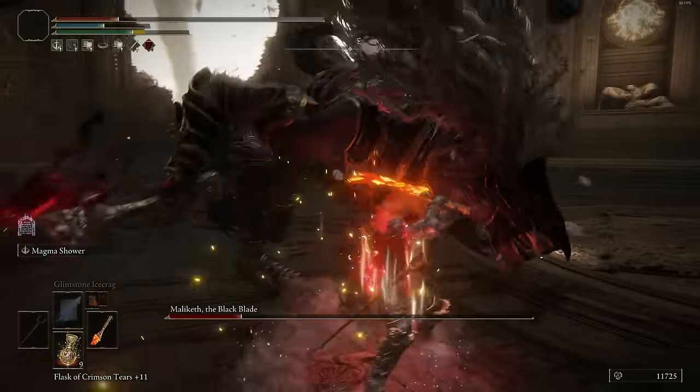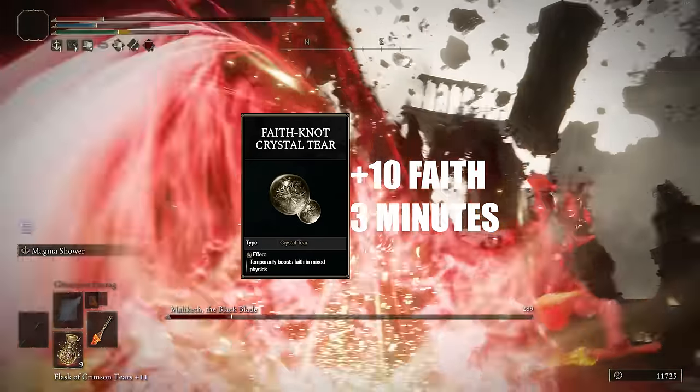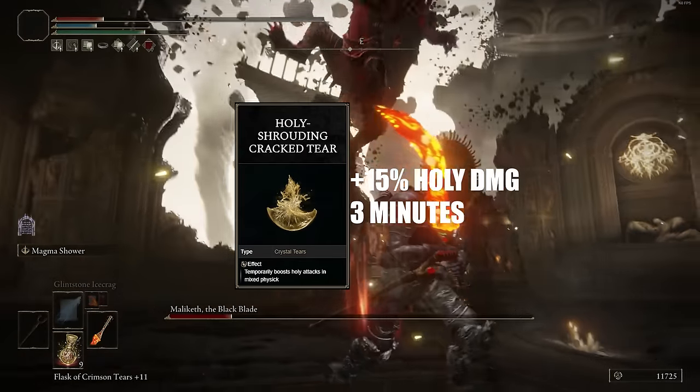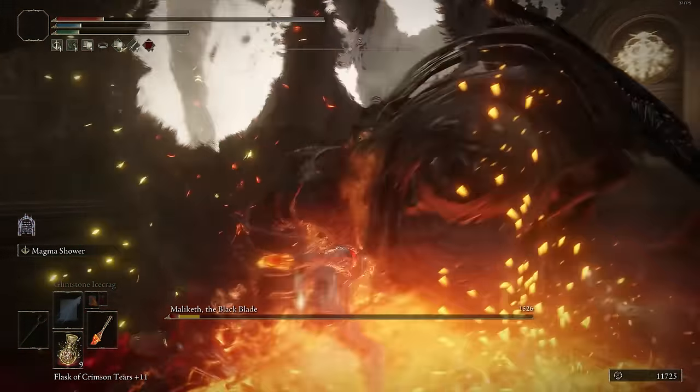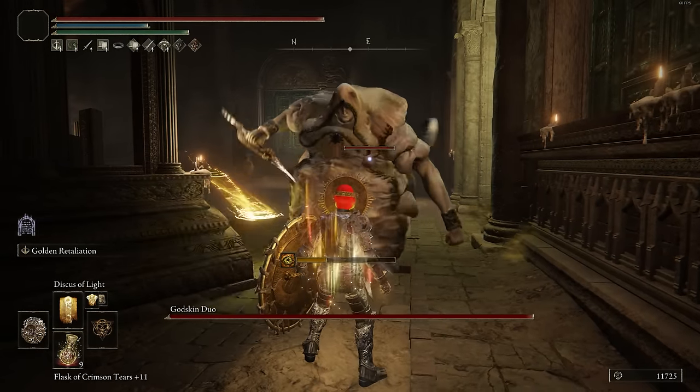As for the Wondrous Flask, I went with the Faith-based Tear, which is obviously going to enhance our spell damage and the Magma Blade damage. And I went with the Holy Tear as well, which is going to boost the damage of Discus of Light and Golden Retaliation. Anyway, that pretty much concludes it for that one.